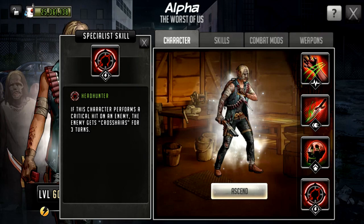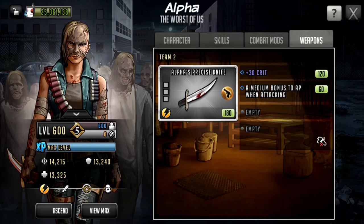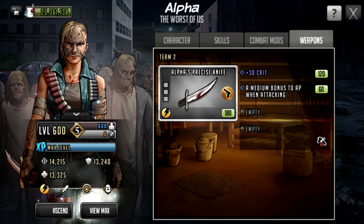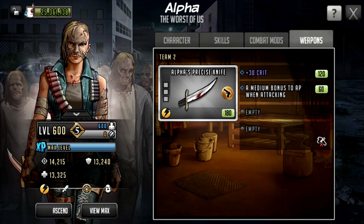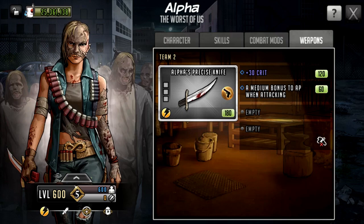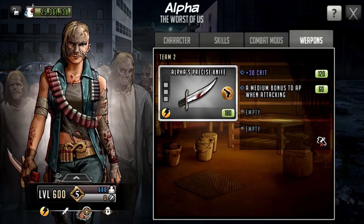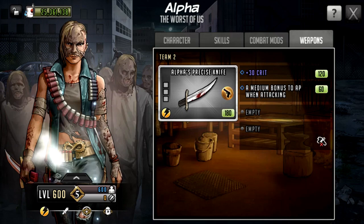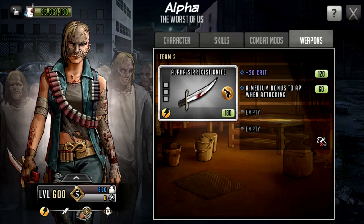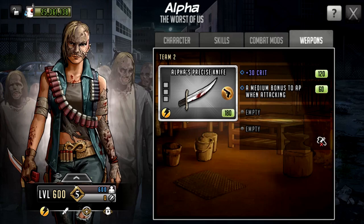She has an attached weapon: Alpha's Precise Knife. In its base form it's silver, but it will most likely eventually look like the dagger on the left hand side with a gold hilt, a little gold up the blade, and a red handle — it looks pretty nice on her main art at legendary and beyond. The base stats are 30 crit and a medium bonus to AP when attacking. It is currently a five star weapon but I'm not a big fan of crit on the base since crit is not as powerful as a percentage attack boost. I would 100% recommend going for attack percentage boost on the base weapon to amplify her damage as much as possible, with crit reserved for slots or combat mods.